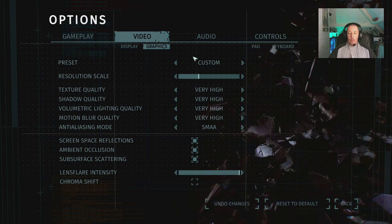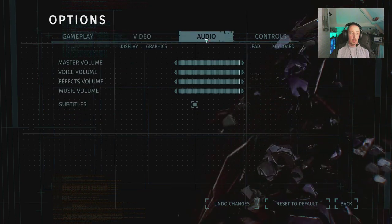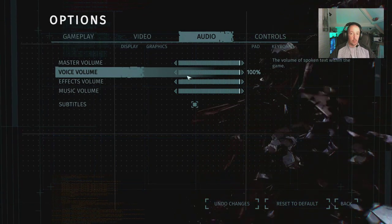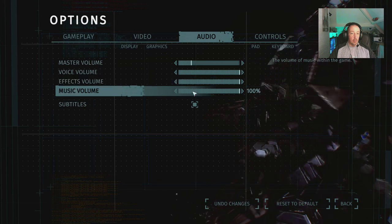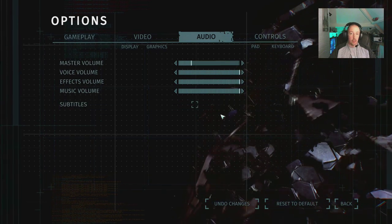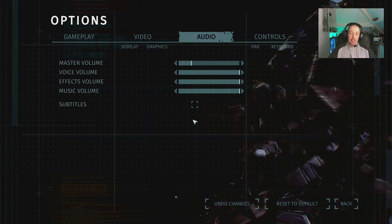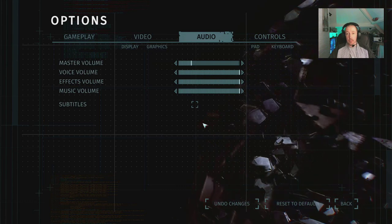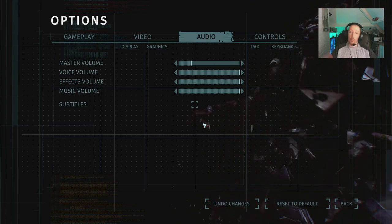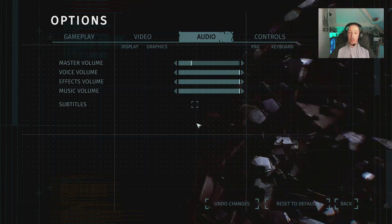Moving on to audio. Hopefully we can make these changes without reloading the game. We've got master volume, voice volume, effects volume, music volume, and subtitles. I can't see any support for surround sound — I'm only running a 2.1 system and a headset so I can't test that. Future videos will contain full surround sound setups as part of my next major PC build, which is coming very soon — I'll be running a video blog on how that turns out.